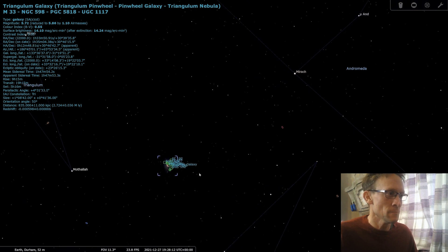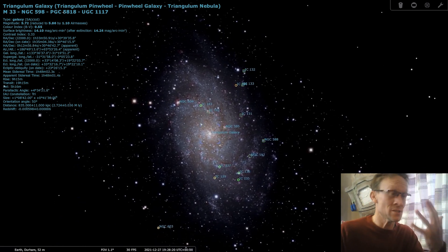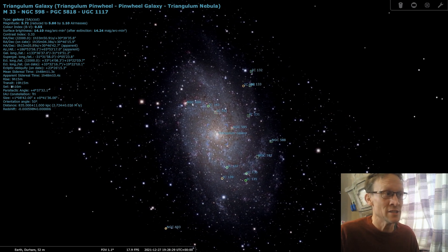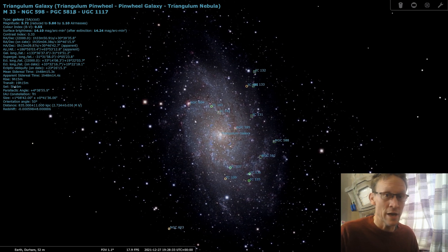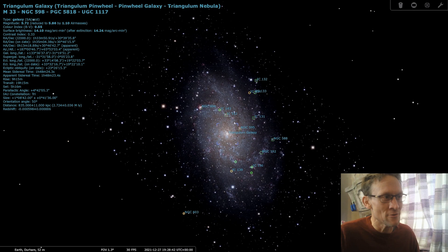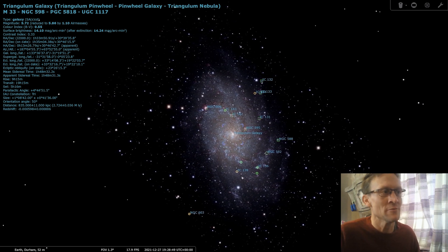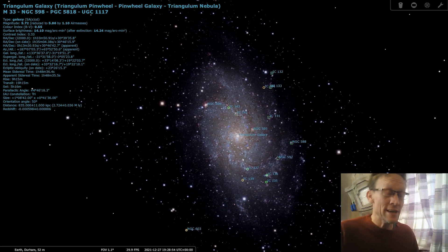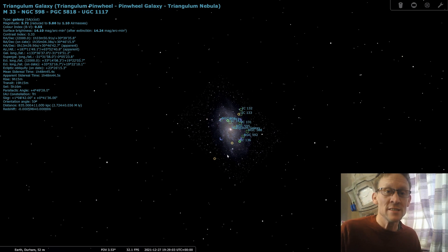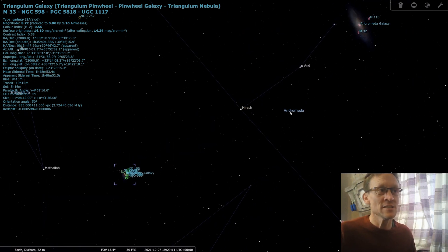In my old yard I couldn't really see this properly, so I used to use the more prominent Cassiopeia and use those stars as a sort of arrow to bring me down. Another way — if you can find the star Mirach in the constellation Andromeda, you can come across that way. The Andromeda Galaxy isn't that far either. Zooming in — this galaxy has some great features. It's a face-on spiral galaxy. There's a notable nebula here with its own catalog number, NGC 604 — look it up, it's quite nice. This galaxy is about 2.7 million light years away from Earth and it's the third biggest in our local group of galaxies, our Milky Way being the second largest and Andromeda being the largest.